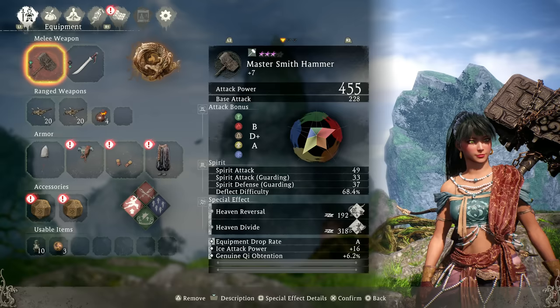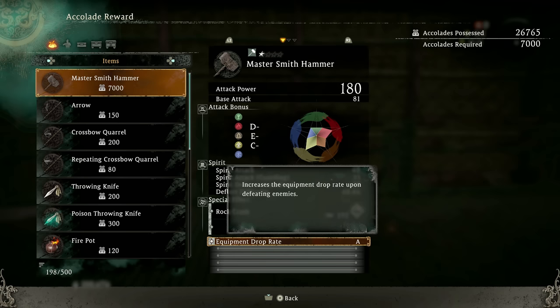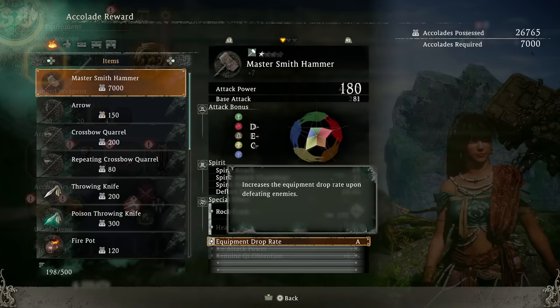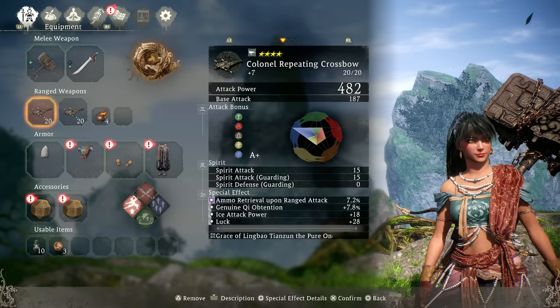For weapon, you want to use the Master Smith's Hammer because it gives equipment drop rate A, which combined with our spirit gives you equipment drop rate A+. Not sure how effective it is, but I tend to get mostly 3 to 4 rewards, so why not? You can buy the hammer outright from the old man from accolades, but you can also get it just randomly from drops like I did. From testing, it seems weapon damage stats — or at least the red ones — are local, meaning they won't affect your spell damage, so just a heads up.